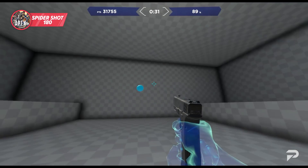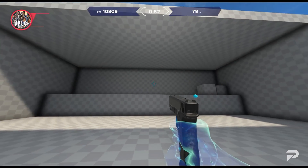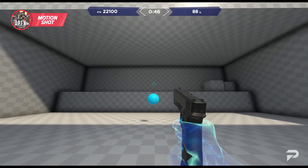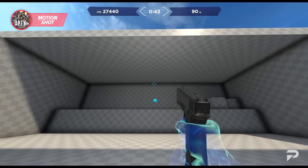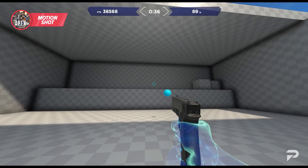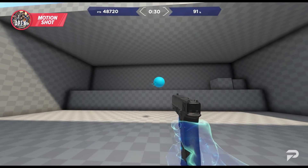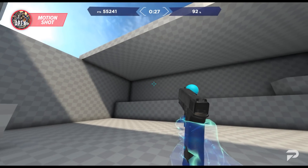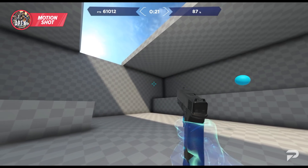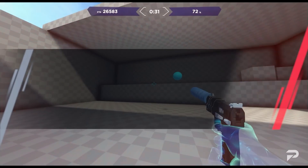Make sure you don't spam Spider Shot 180 because it will tire your arm out from constant turning. This next one might actually be my favorite for shotguns — Motion Shot. It helps you practice centering and then flicking to a target in a random direction, keeping you anchored to the center screen between shots and helping you snap onto moving targets. This is great for faster fire-rate guns like the EVA or Mastiff. Focus on hitting consistent shots without spamming — if you can quickly snap onto far-off moving targets, imagine how deadly you'll be with a Peacekeeper.